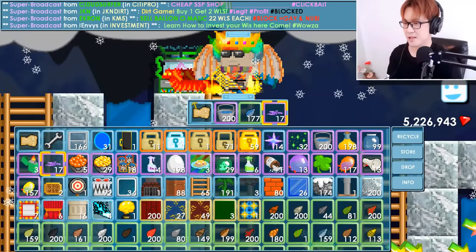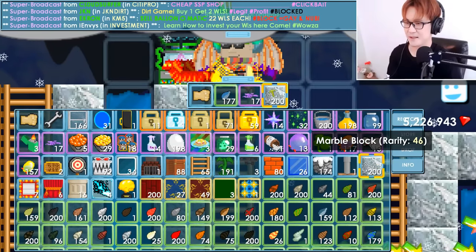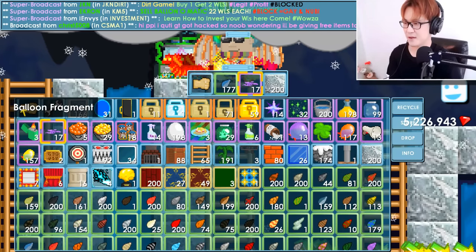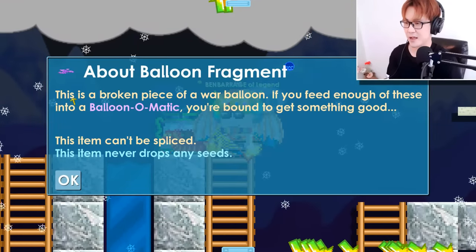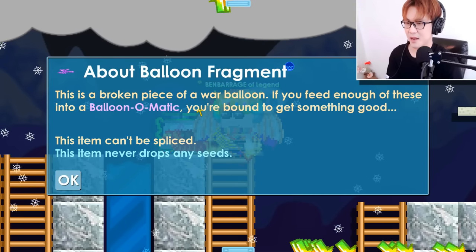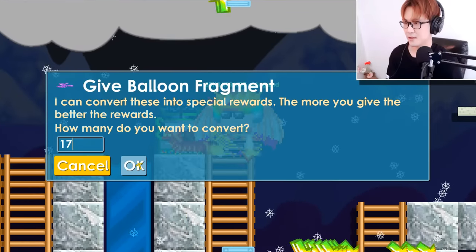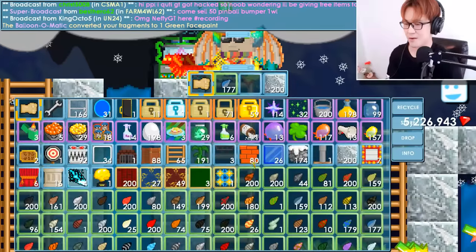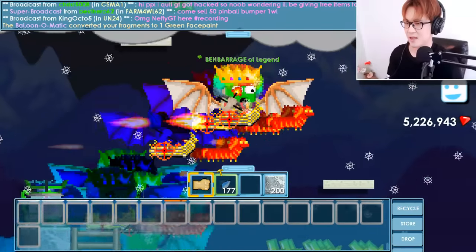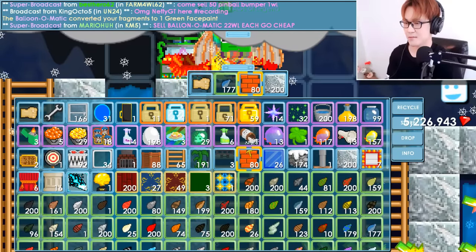I've been doing this for a while and it still hasn't exploded. I'm running out of farmables — I might have to use my expensive farmables. Let me show you something. If you get some balloon fragments — these are awesome, guys. This is a broken piece of a war balloon. If you feed enough of these into a Balloon-o-matic, you're bound to get something good. I got one green face paint. That's nice — I'm representing my team!